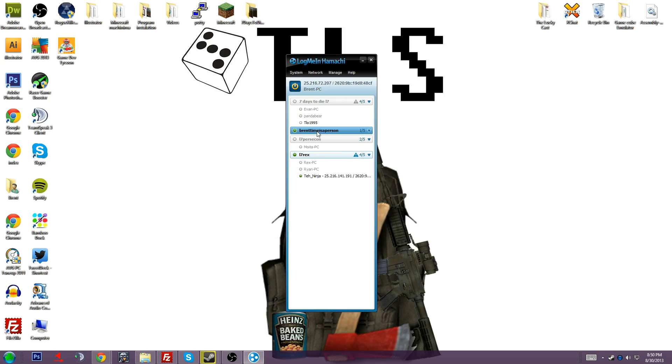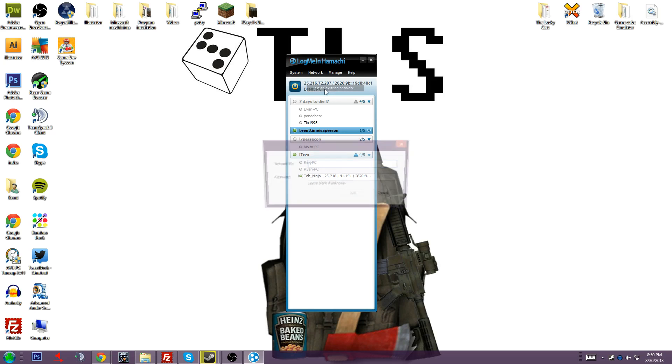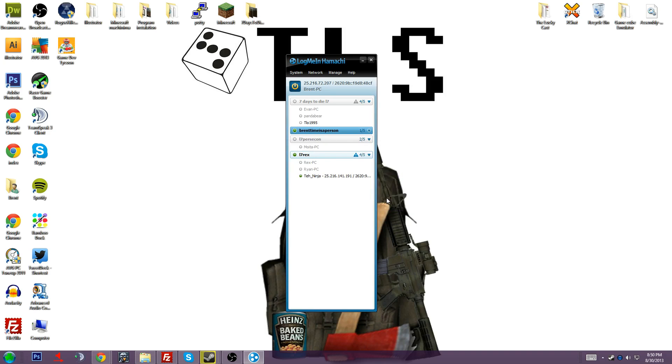Now you can see it says 'Brentime is a Person.' If you want someone to connect to your network, all you've got to do is tell them to go to Network, Join an Existing Network, then they type in the network name — Brentime is a Person — and then they type in the password 'I owe you.' Each network can only hold five people, and you can only upgrade a network by going through managed networks and paying for it.